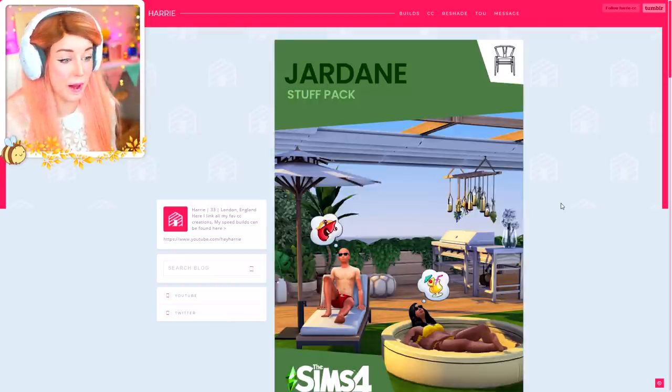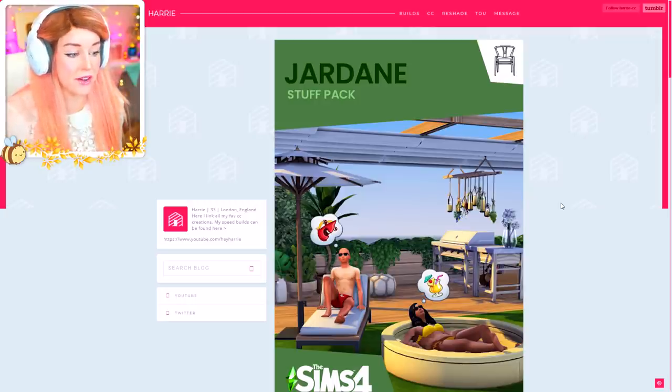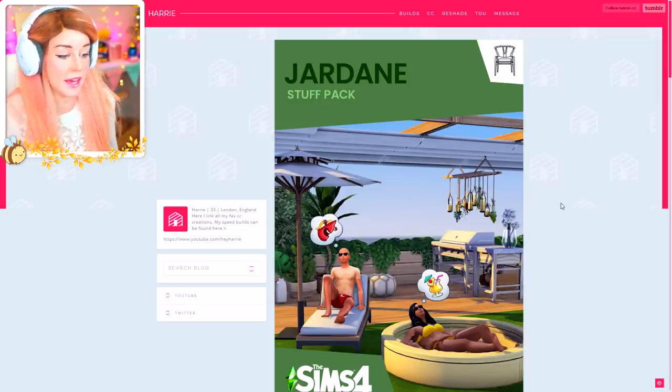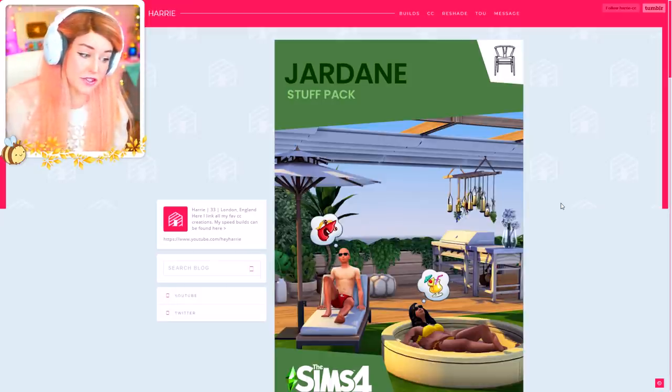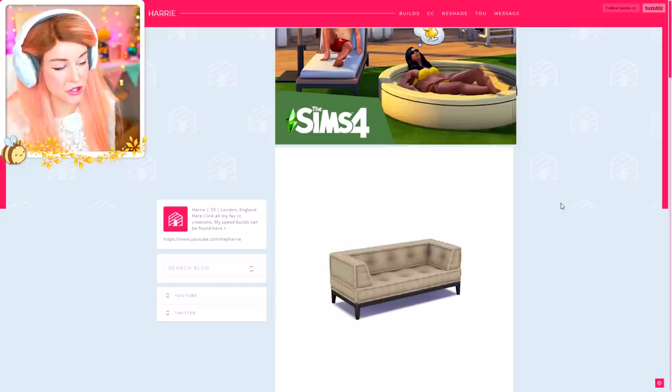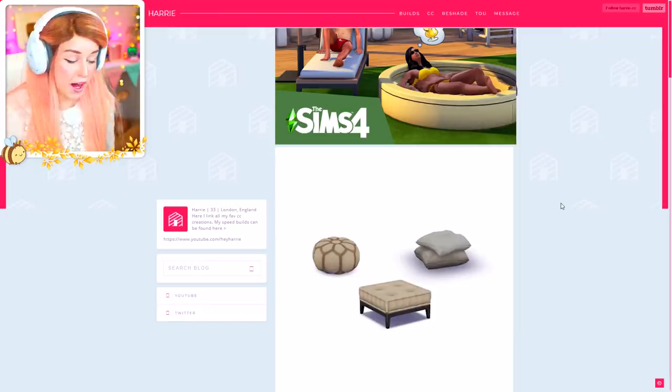I got an email from the lovely Harry here. You may already know Harry's CC work - this pack, the Jardine Garden Pack, I saw it floating around on Twitter. It's basically a collaboration between Felix Andre Sims and Harry's CC. And as you can see, this stuff is just really high quality. It looks very much like it will just fit in your game and match all of the existing Sims content.